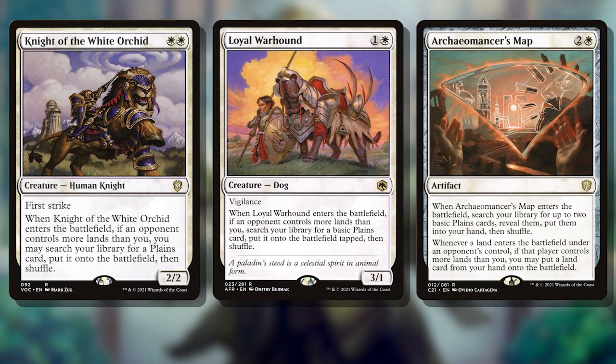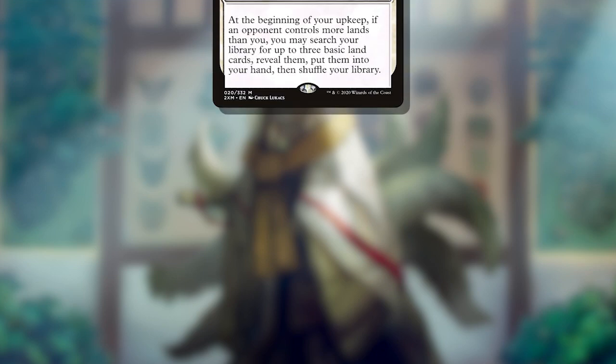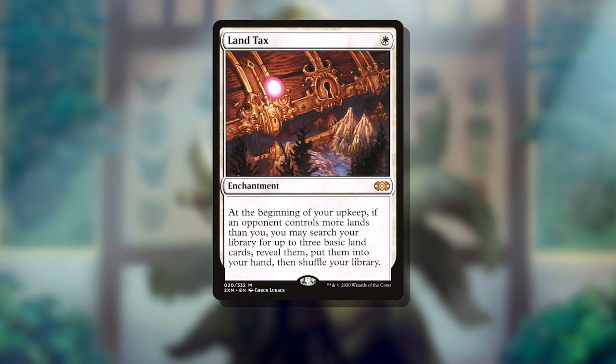Part of that reason is that our additional mana generation comes from catch-up mechanics. Knight of the White Orchid, Loyal Warhound, and Archaeomancer's Map are our main ways to ensure we're staying up to par with opponents who may be ramping ahead of us. These help us grab crucial additional land and help justify the lower overall land count. Land Tax certainly helps here too, but it's definitely not necessary. If you're looking to build a budget version of this deck, leave it out.